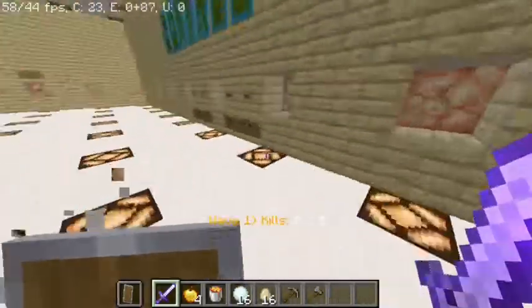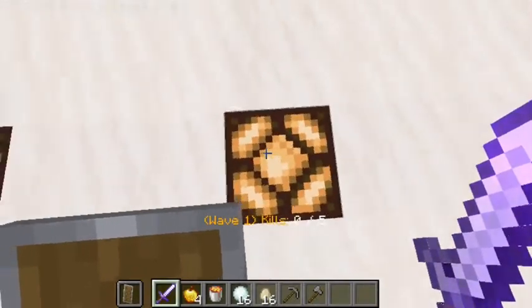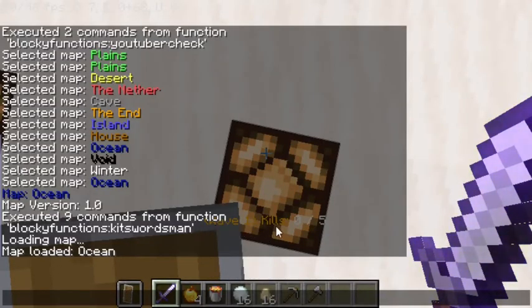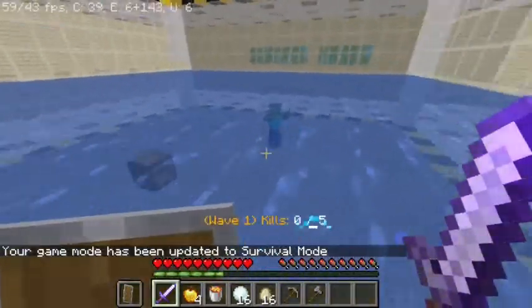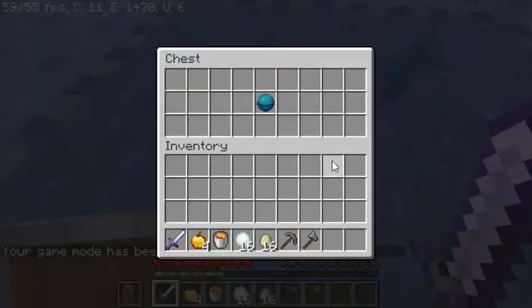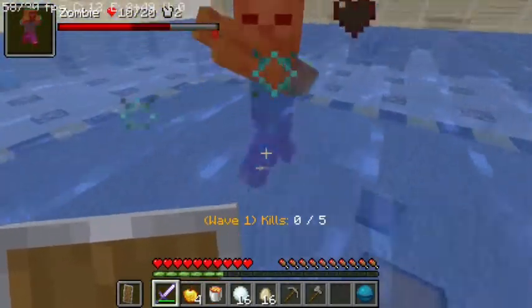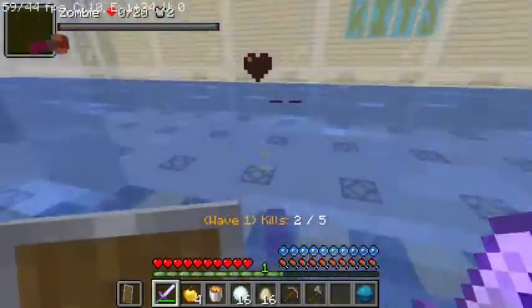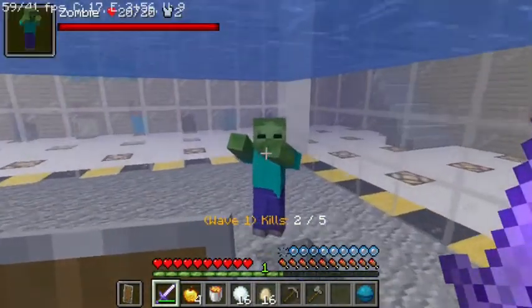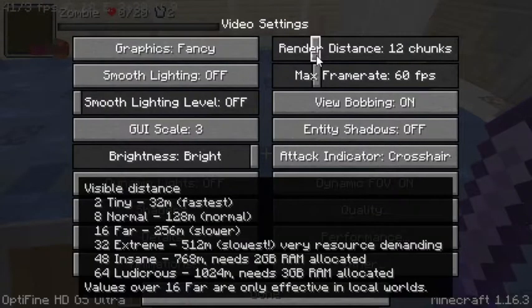Above the hotbar it shows the current wave and the number of kills needed. I start the game on wave one and zombies begin spawning randomly around the map. I grabbed the collectible, but the achievement didn't show up in chat — I'm still having issues with achievements not triggering consistently. I think it might be because my command blocks are out of render distance.